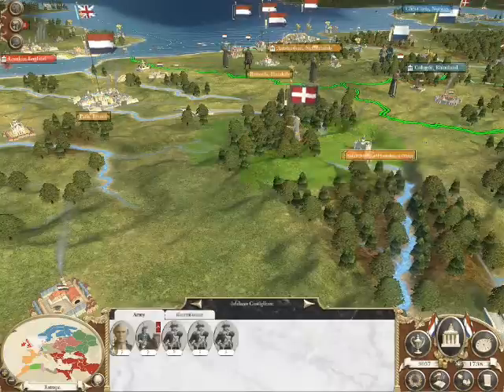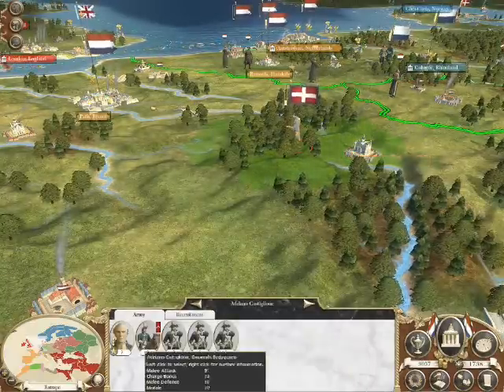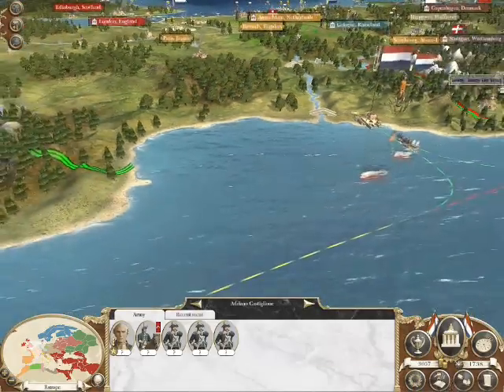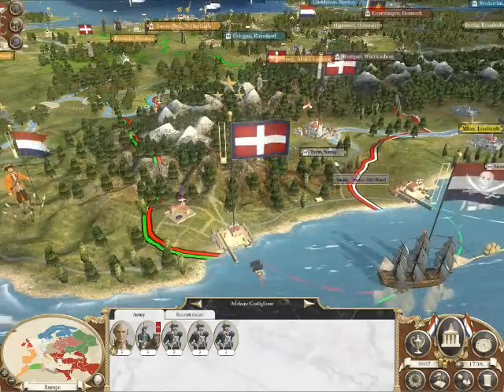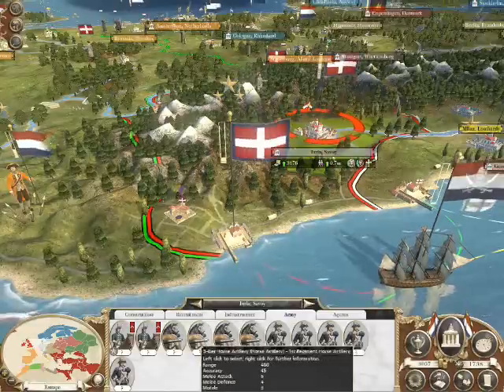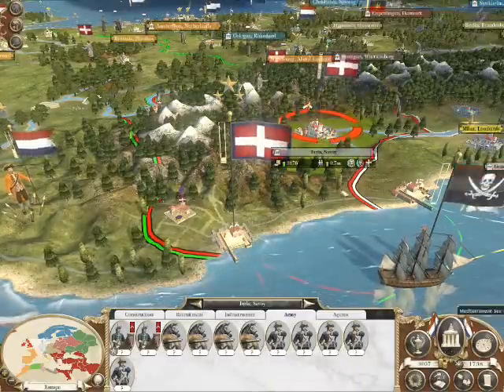He has got 4 units... 2, 3, 4, 5... Anyway, there's not a lot we can do about that now. If I were to attack there, he would come out and help from there. Quite a lot of units - 2, 4, 6, 8, 10, 11... He's got 11 there, which is not really very good for me.